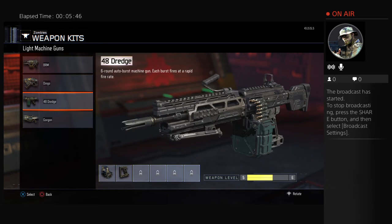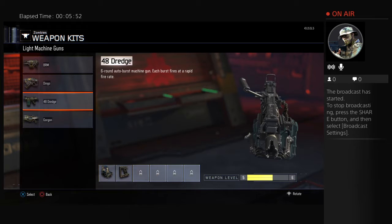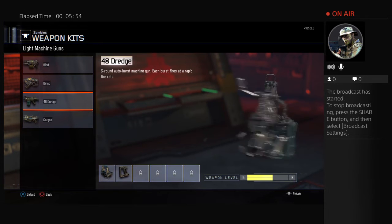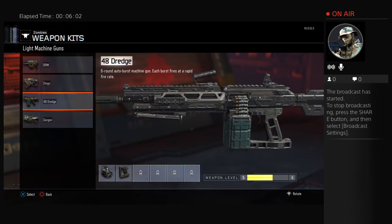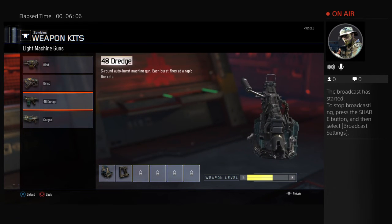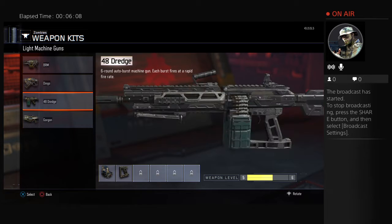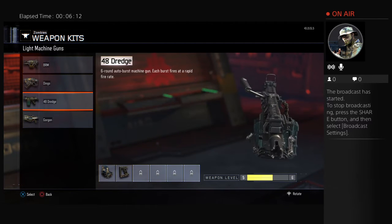Next, we have the 48 Dredge. This is another LMG, but it's a burst gun — six bullets per shot you take. Really good, but slow on reloading. You need Speed Cola for this weapon because if you don't, you're basically dead.